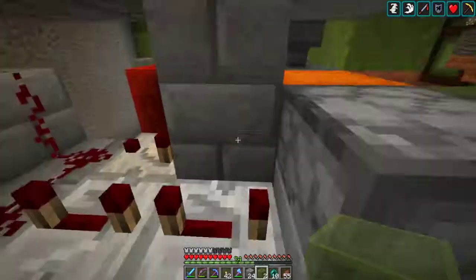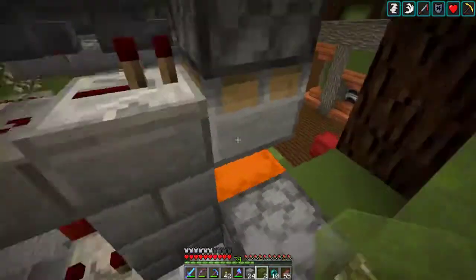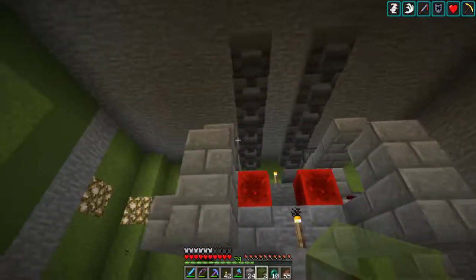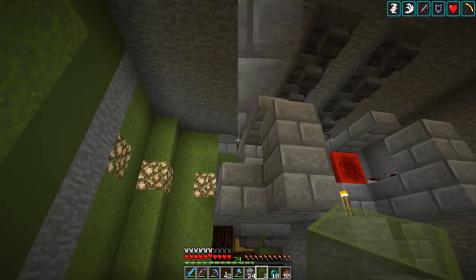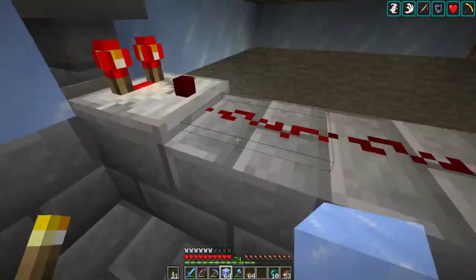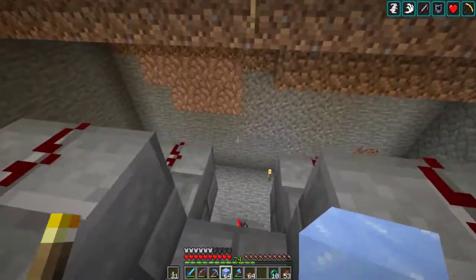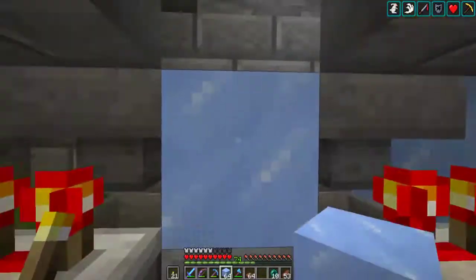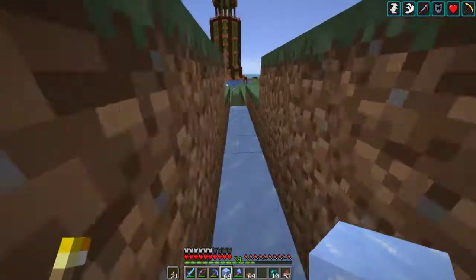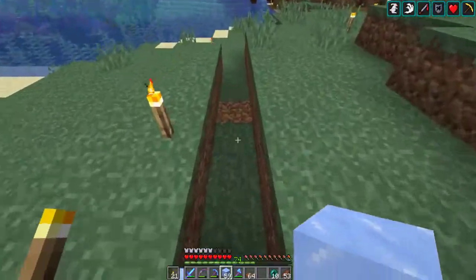Then we'll figure out running the line from the potato and carrot farm all the way to the sorting system, and we'll be right back. And we're back — I've got the sorting system set up, right there. I think I know how we're gonna run this. I got some ice going all the way out to here, and I think we're gonna keep adding some more — as long as we don't slide off the face of the earth.